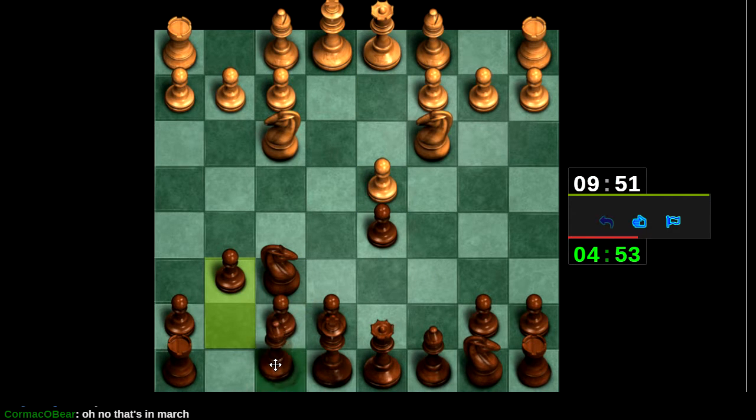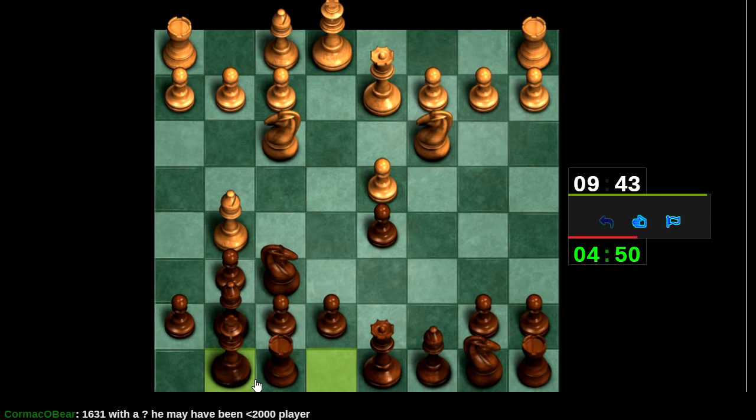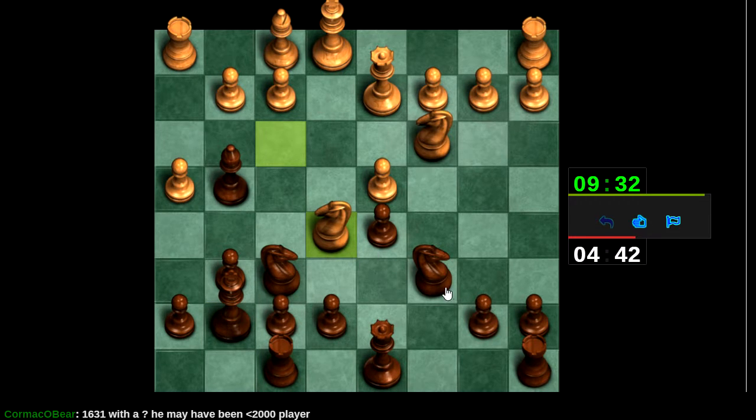I've seen it played but I don't remember any of the theory. I was hoping to learn something here. Our last opponent was pretty decent. We've got a pawn running — the problem is that pawn can't go any further. The other problem is that my opponent's not developing, so this is not going to end well for him.